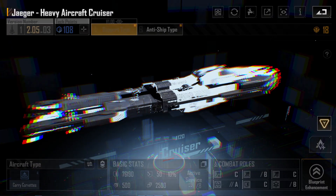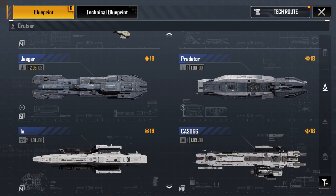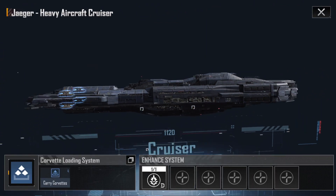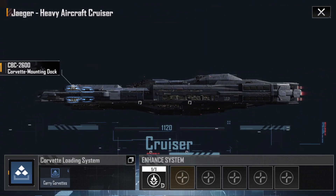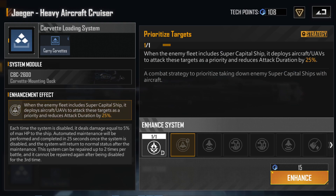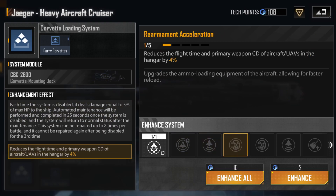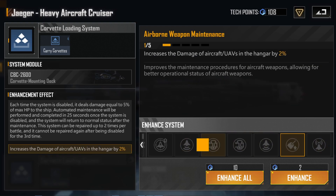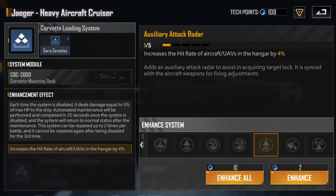The Jaeger and the Predator both work really well for carrying aircraft, but with speed being king, I'd rather have 10 AC-721s instead of 5 Jaegers, even if the Jaeger has slightly more advantageous bonuses.